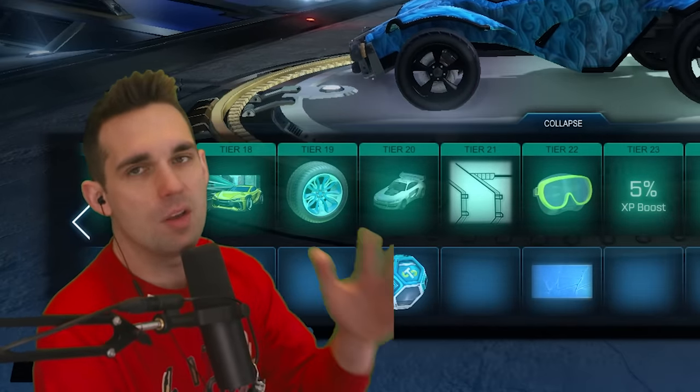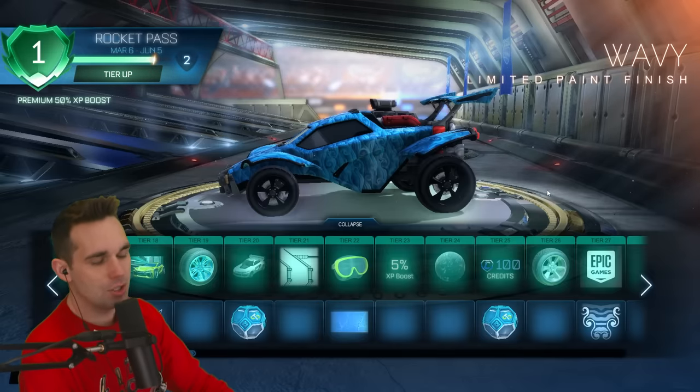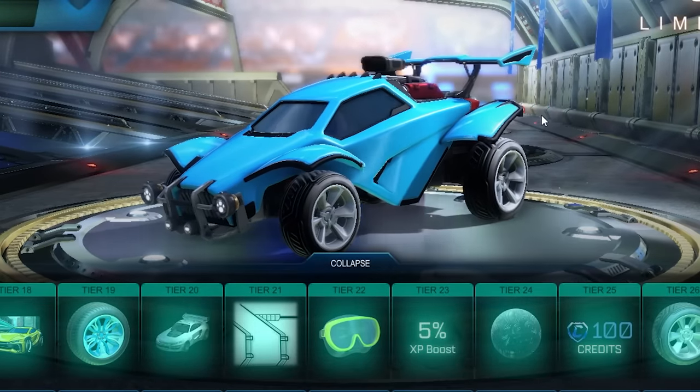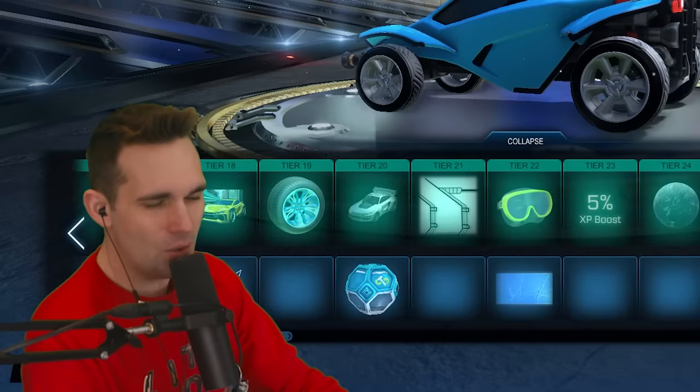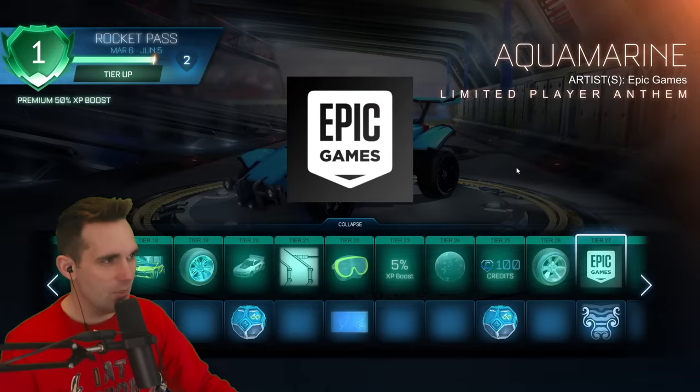Tier 26 looks like it's gonna be a hit — I'm gonna preemptively say this wheel is gonna be A tier based off the thumbnail. Actually I might walk that back; I think I like the Tri-Cast better. The tread looked different than I expected. These are okay, but the Tri-Cast is better overall. Tier 27 we got the Epic Games music — chill vibe.